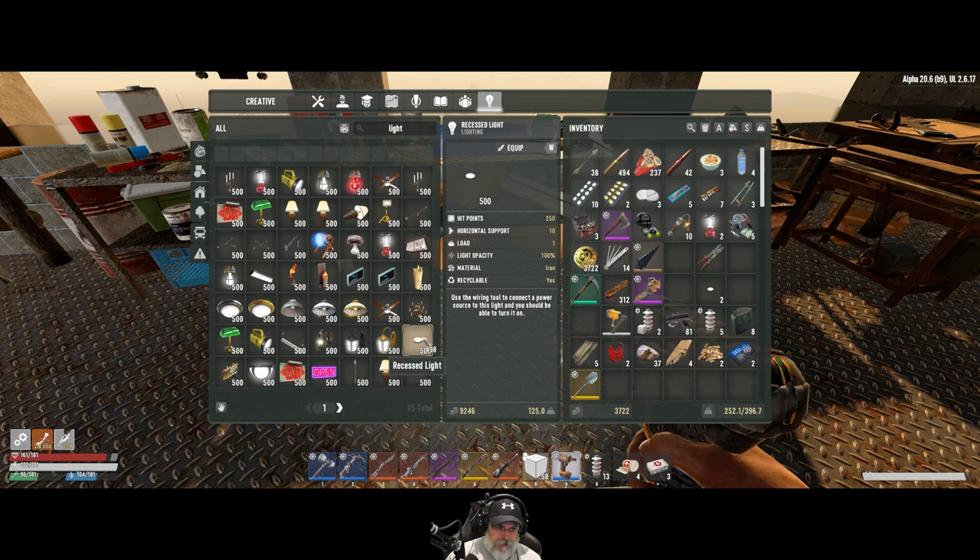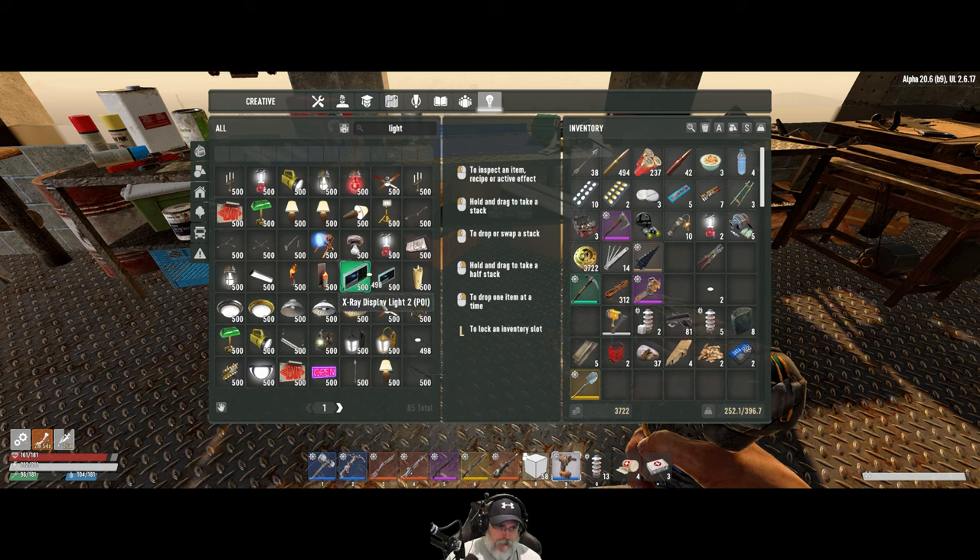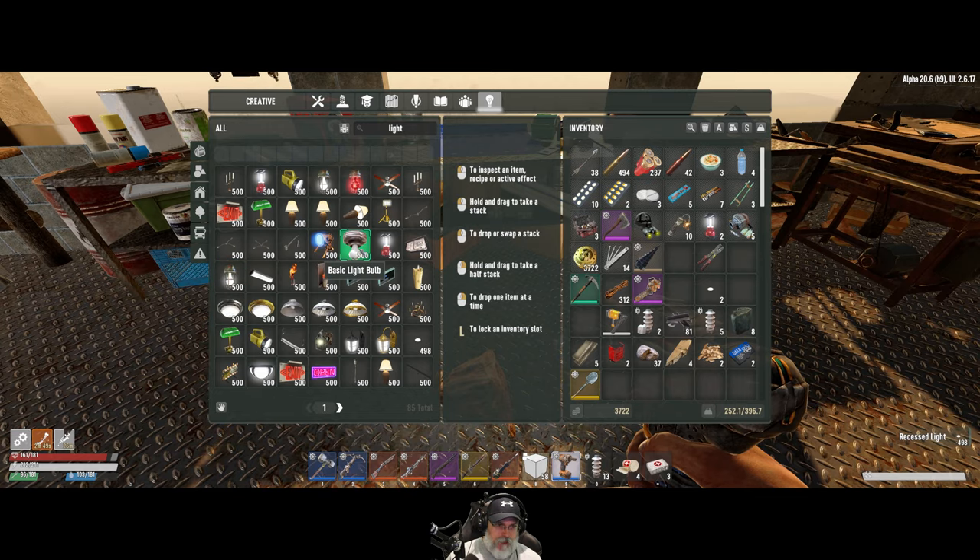Let's grab two of those recessed lights from the creative menu. There's also a basic light bulb and an industrial light bulb here.